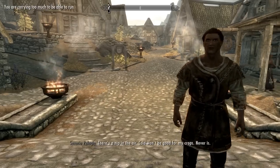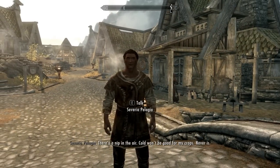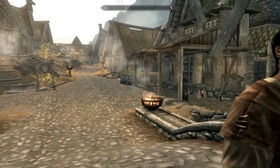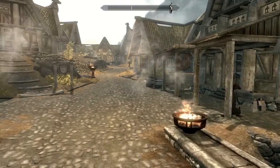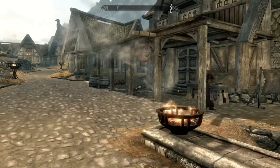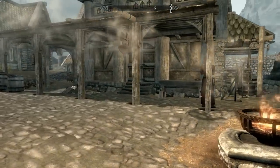Now we get to the quite interesting ones, where you actually change things in the game. You've got the 'kill' command first, which is pretty self-explanatory. You click on the person you want to kill, just write 'kill', and watch them.